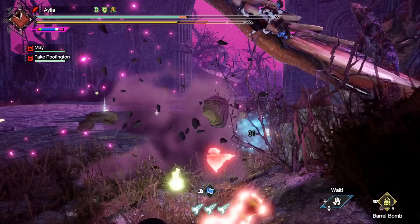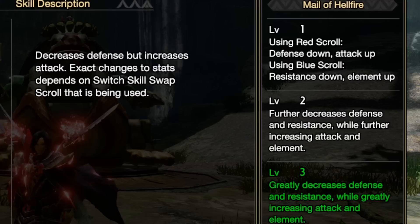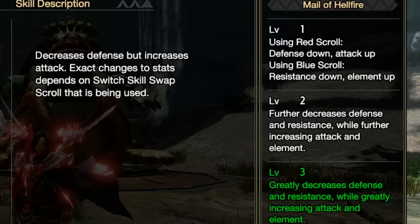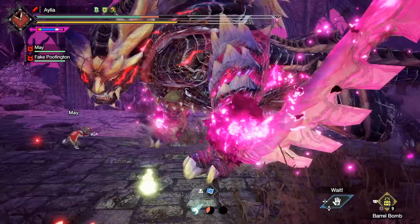Once he is defeated, we gain access to his armor set, and on it is a skill called Mail of Hellfire. The description is quite innocent ultimately: decreases defense but increases attack. Exact changes to stats depend on the switch skill swap scroll being used — red scroll: defense down, attack up; blue scroll: resistance down, element up. Which is how it actually works, but without numbers it's really hard to tell if this is worth it, or if it's going to beat out other skills like, for example, Dereliction.